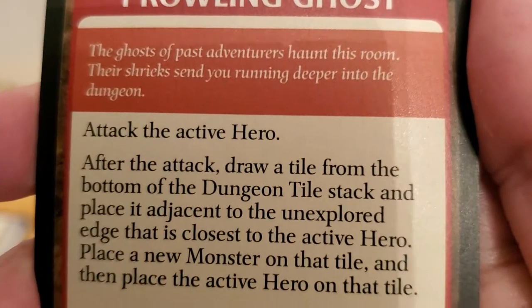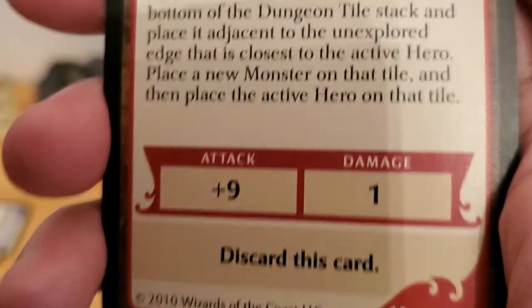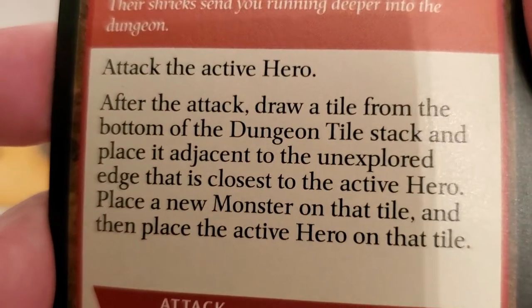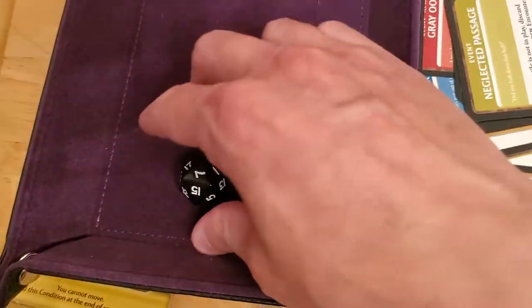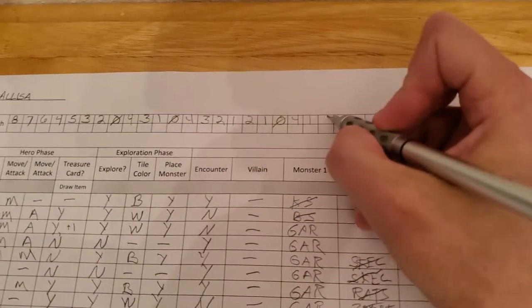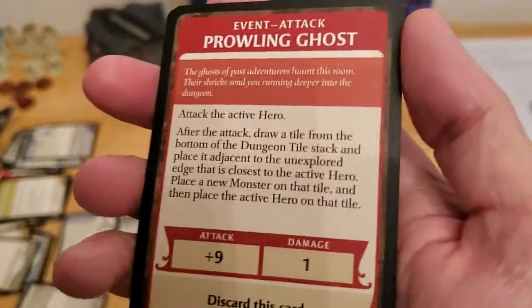Their shrieks send you running deeper into the dungeon. The card attacks the active hero, and after the attack we draw a tile. Let's attack the hero — if we're dead, just put me out of my misery. Seven plus nine is 16, it kills us. We're dead and completely out of surge tokens. We did not escape the dungeon.